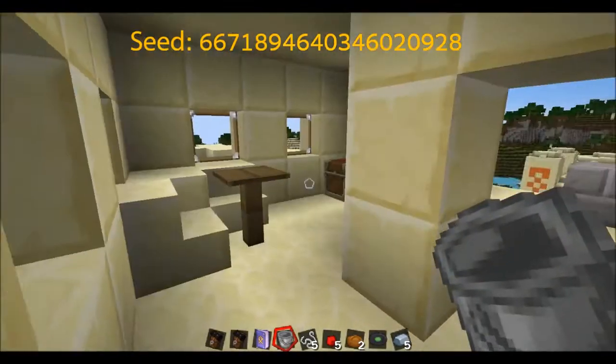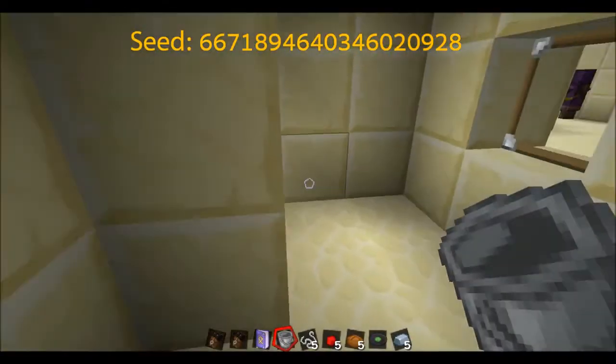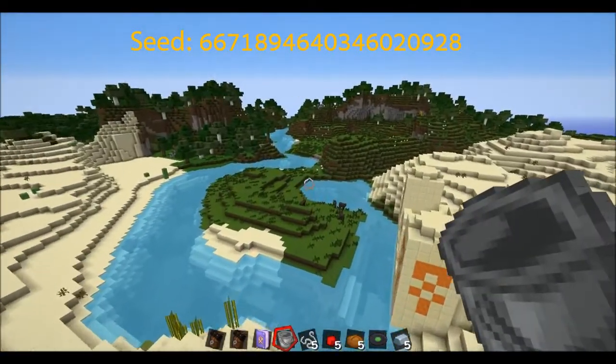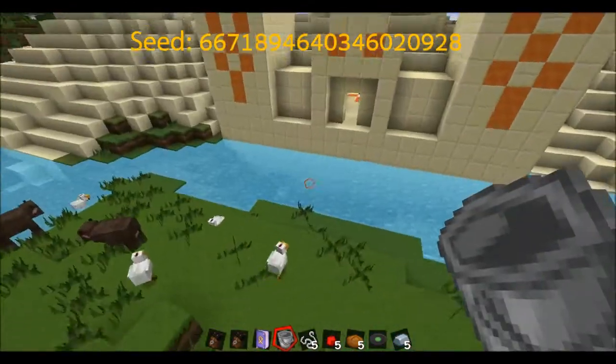We don't have any weapons or tools yet, however if you look in this chest we've got an iron sword, an iron pickaxe, and some more bread. That means when you start off we don't need to go off and punch wood for a while — we can straight off go make some stone, dig some iron, and dig some diamonds.